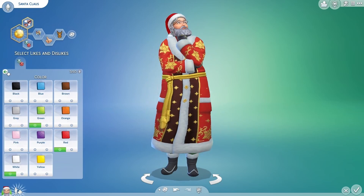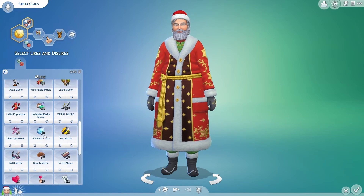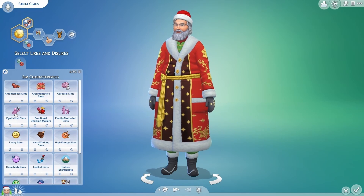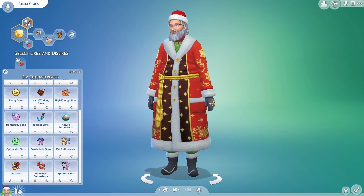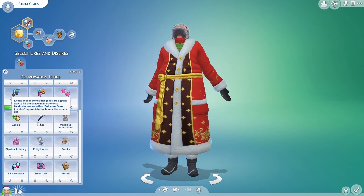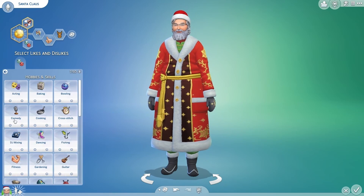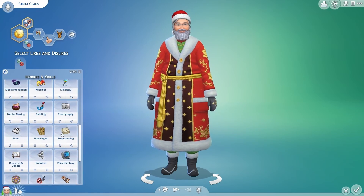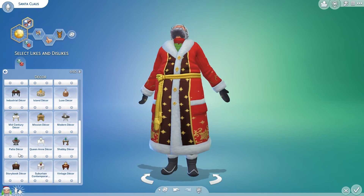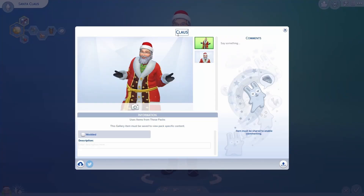I gave him likes and dislikes — for music I thought about island music because it made me laugh, but I went with winter holiday music. He likes the Disgusting interest for hobbies, because you know, 'tell Santa what you want for Christmas.' For skills I put that he likes snowboarding and skiing.